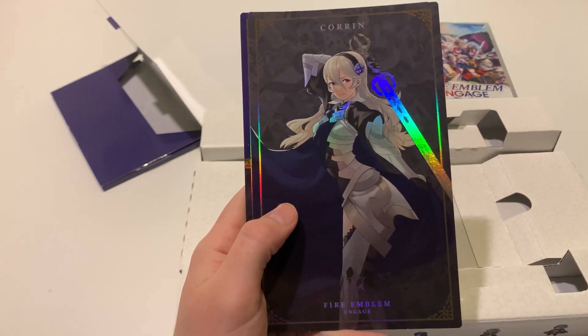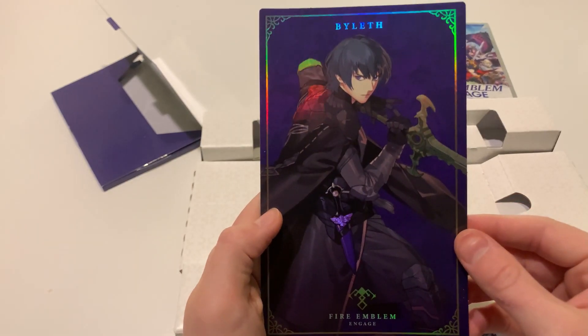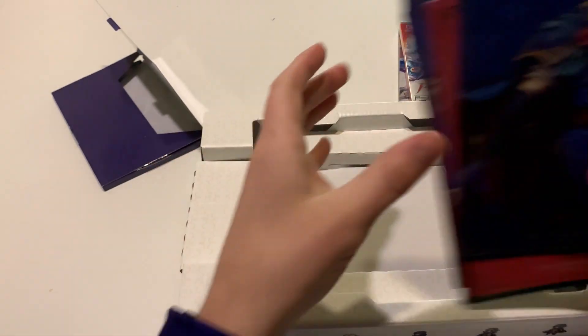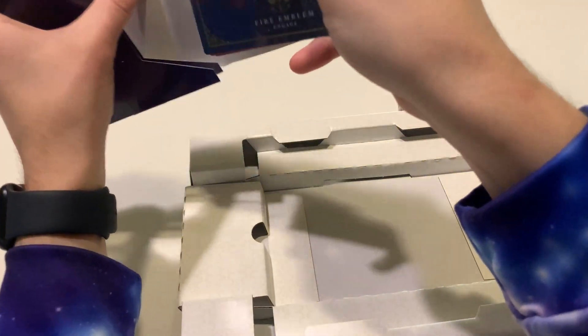Lucina. Corrin. And then Byleth to end it off. Pretty cool, really nice-looking cards. Nice little addition to the package there.